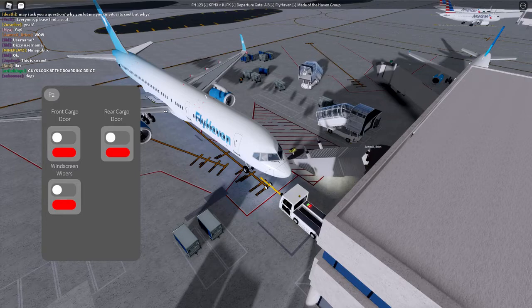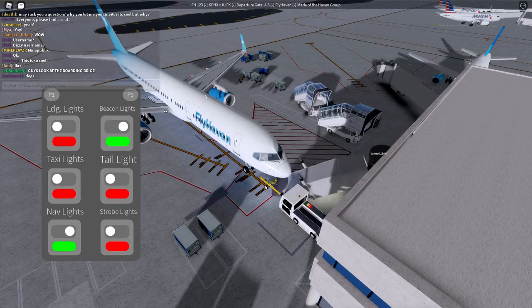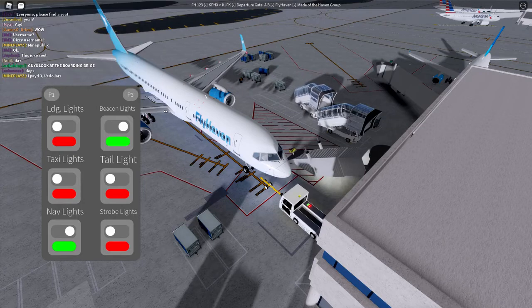Tail light — off. Thrust levers confirm idle — idle. Forward door — open. Cargo doors — closed.